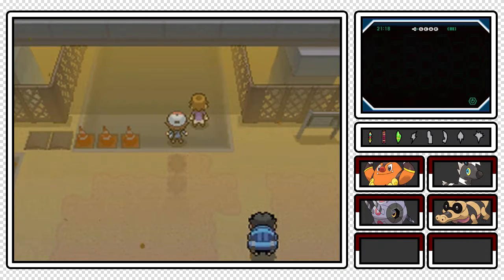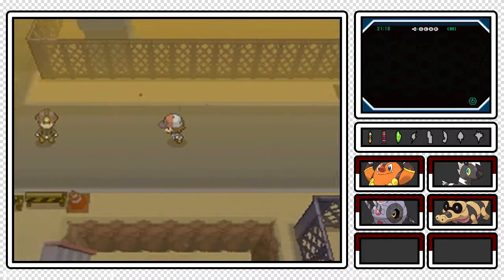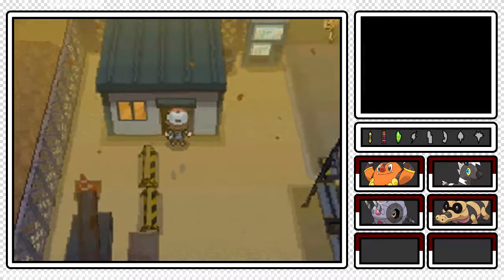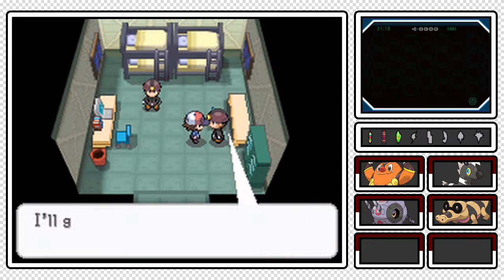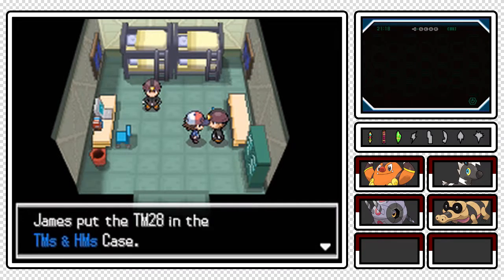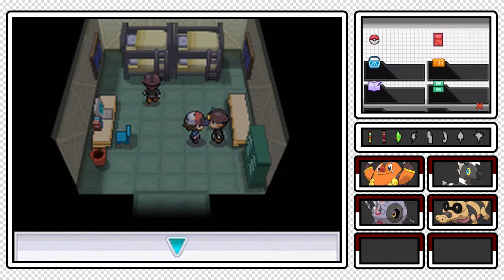Up North leads to Nimbasa City - we're gonna take a detour though. Before we head north in this area, I want to go in here because this guy will give you TM28 Dig, a really good Ground-type move. It also leads to Escape Caves, so pretty cool. I'll probably teach that to Sandile off-screen.